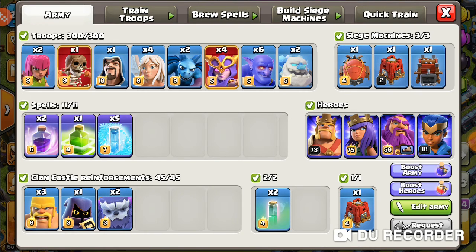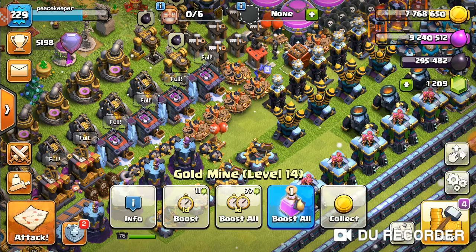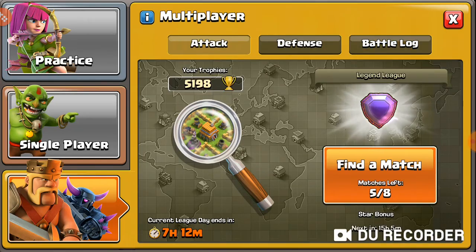I've been changing up the clan castle so much. Sometimes I use hogs, sometimes valkyries in the CC with a war wrecker, and sometimes even a yeti blimp. I've really been going back and forth with different CCs just seeing what works. We're going to go over one of the replays where I got a triple.